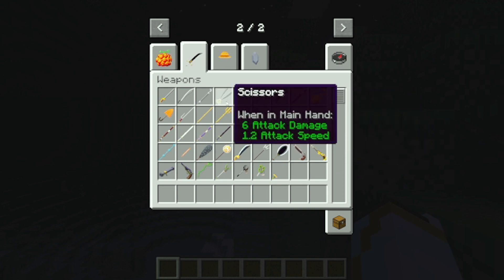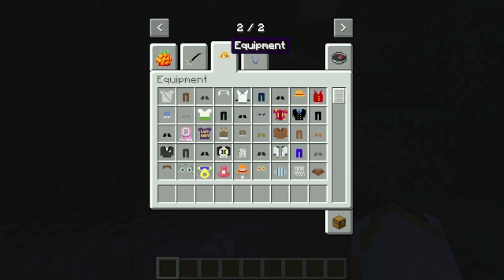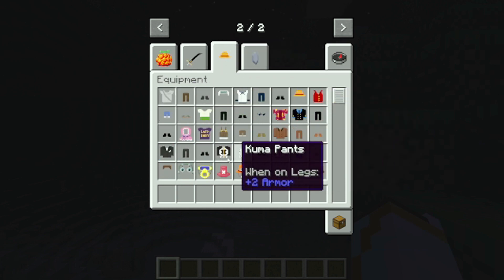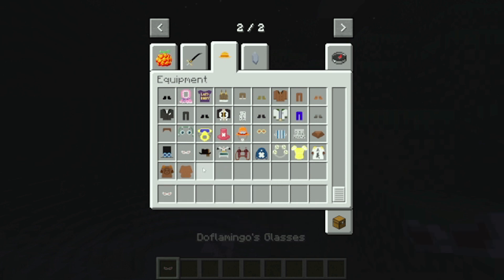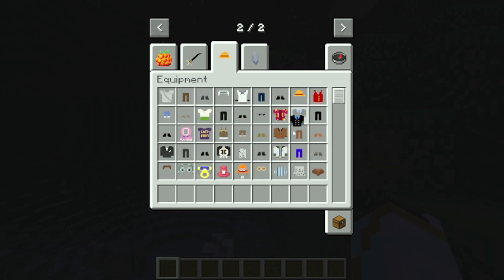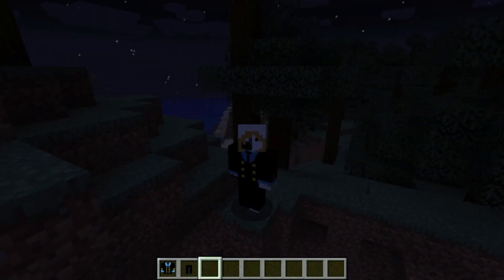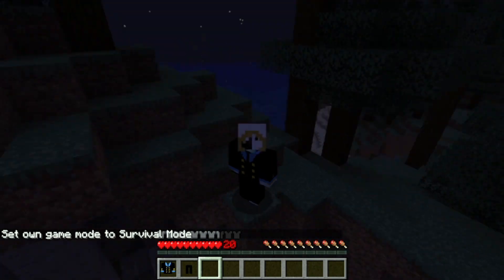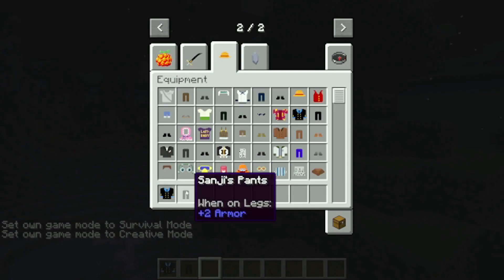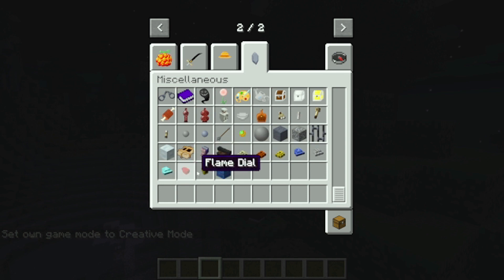One more thing about this mod: scissors are used with the Kage Kage No Mi shadow to take people's shadow. For equipment, we have many character cosmetics — for example, I can equip full Sanji drip, which looks super cool and gives a lot of armor. We also have road poneglyphs and small decorating items that builders would love.